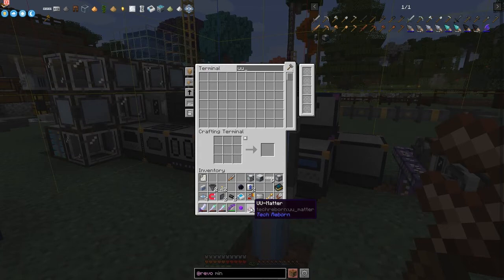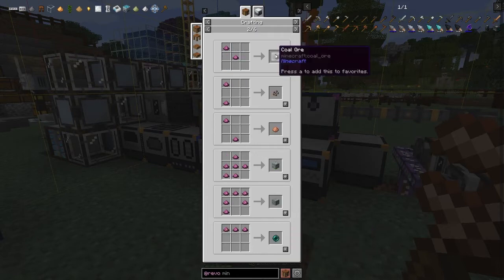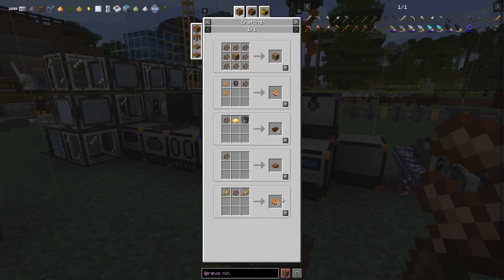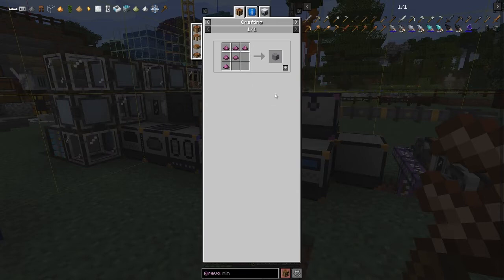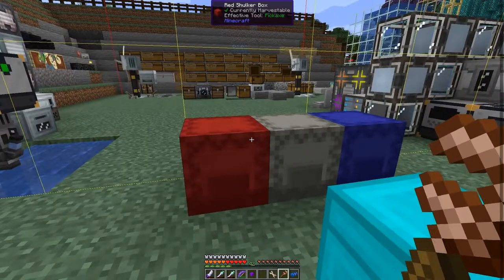Let's look at the uses of UU matter. I accidentally used some making stone - very smart. We can make coal, diamonds, emeralds, ender pearls, copper, cocoa beans - I'm not sure what we need cocoa beans for. Feathers, glass, glowstone - that's an important one. And iridium ore - which is the one we want. It needs six UU matter to make one iridium ore.